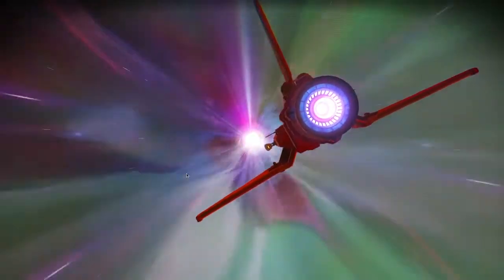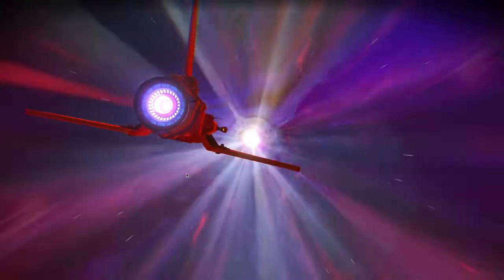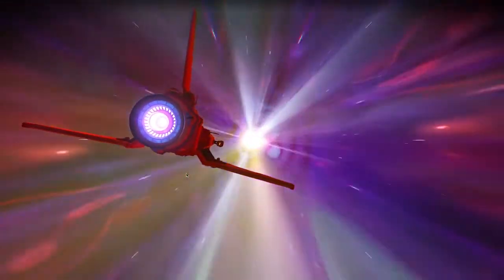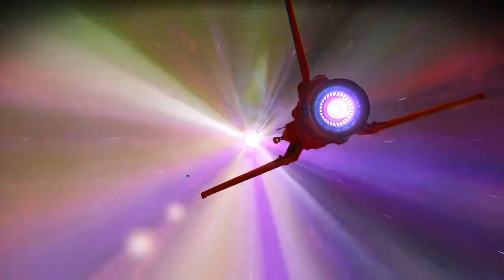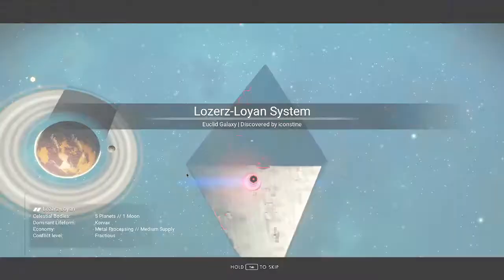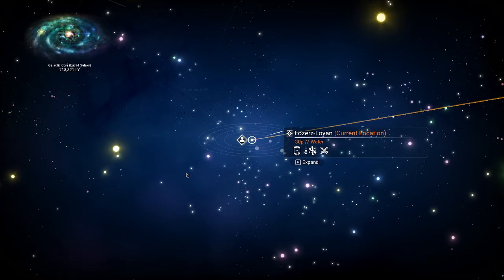Left click and long press. I'll press XF so I can see in the upper left. It says I'm in the Loyon system. I can see it's conflict level two, the economy has two stars, and from the galactic core it's 718,821 light years.